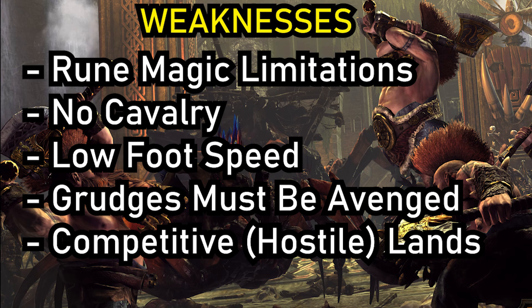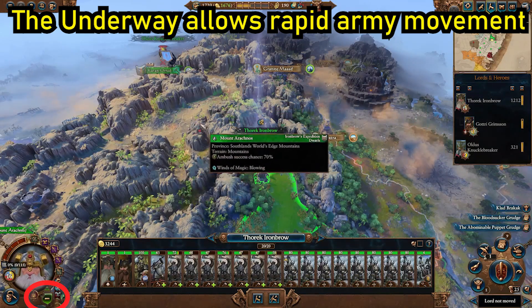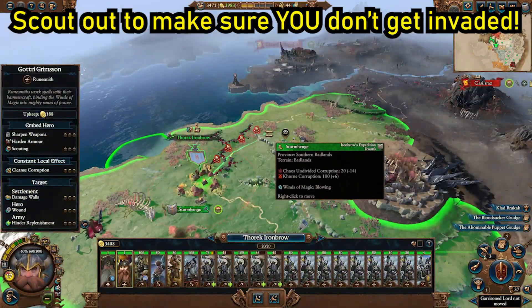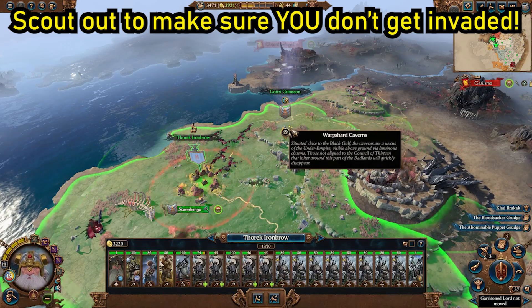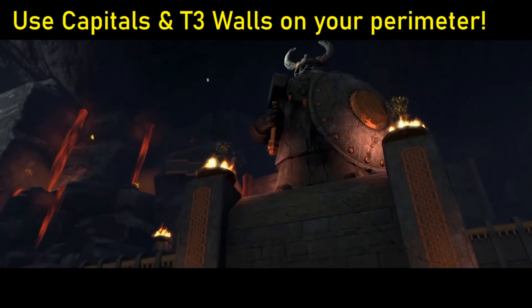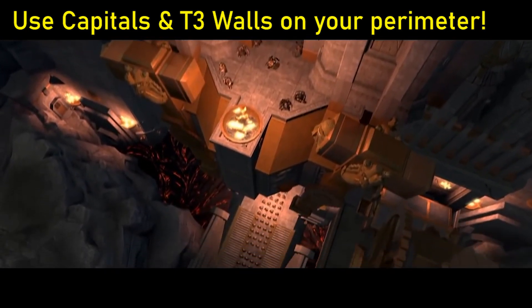The last weakness of the Dawi is that they live in some of the most competitive and hostile lands around. Fortunately, all the Dawi enjoy movement via the Underway, allowing them to pass under mountains and regions, and assault or defend settlements faster than any land army could ever reach. The problem is most of their enemies — Greenskins or Skaven — also have this ability. So it is very necessary to first scout out with a hero, move out less than half their distance, see what's out there, and either react, hide in ambush stance, or know it's safe to proceed. As the Dwarfs, you should aim to centralise inside the mountains, not expand too far too fast. Make a perimeter of faction capitals, build up walls and minor settlements, and provide a defensive band to protect you from Underway invasions.